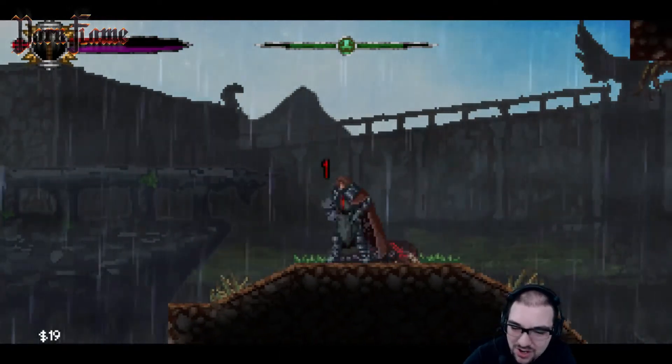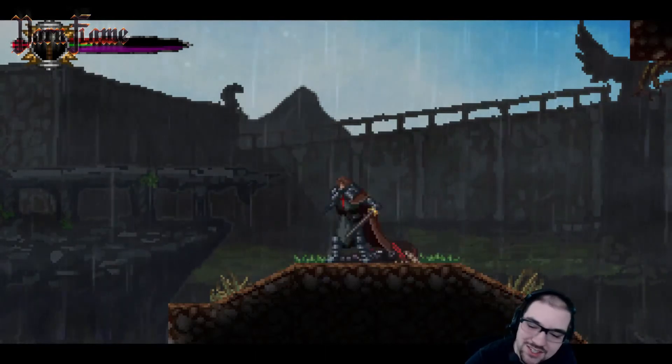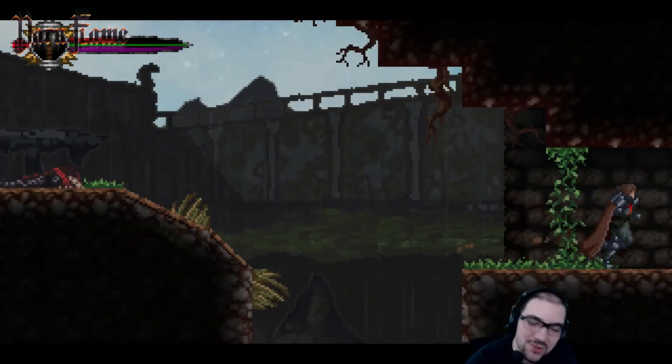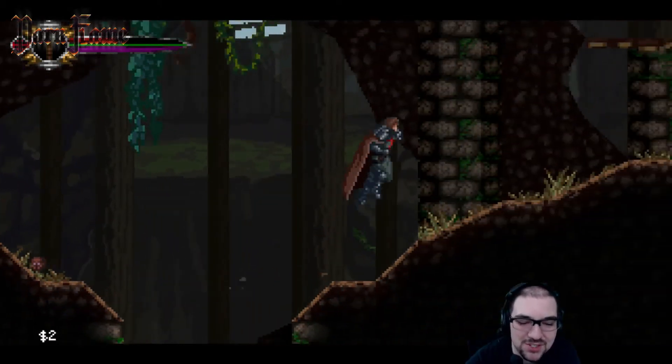I was actually trying to duck right there. It seems if you're constantly attacking and hold down, the character never actually ducks — the attack overrides the ducking. When the player's holding down, odds are they really want to duck immediately. I'm not saying cancel out an attack for the duck, but definitely duck in between attacks.